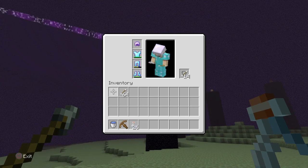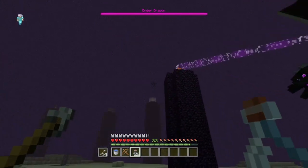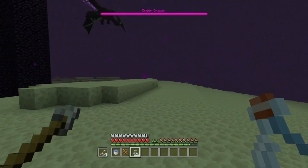I've got some bare essentials. I didn't bring any food because I'm on peaceful mode, which makes it a little bit easier. All you've got to do right now is wait until he fires a shot towards you.